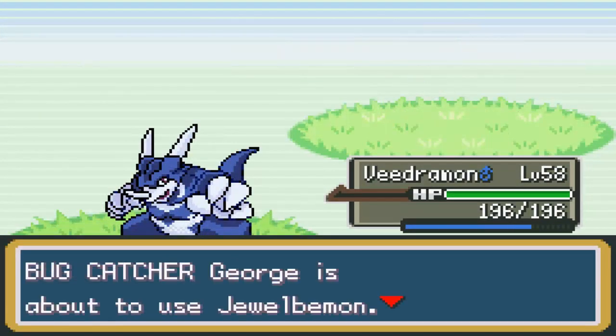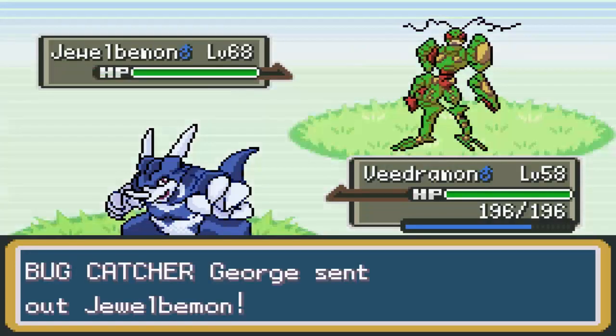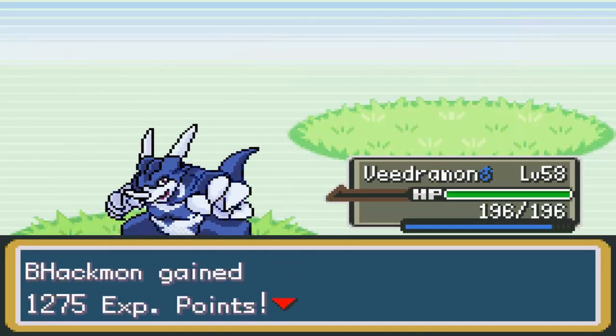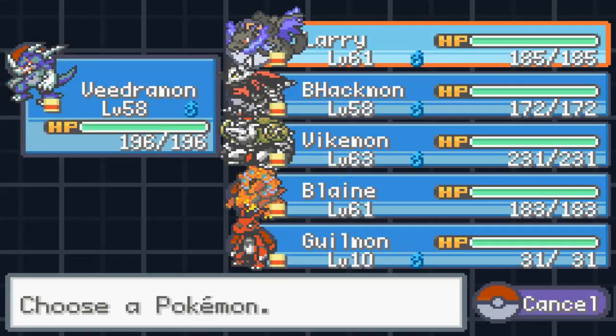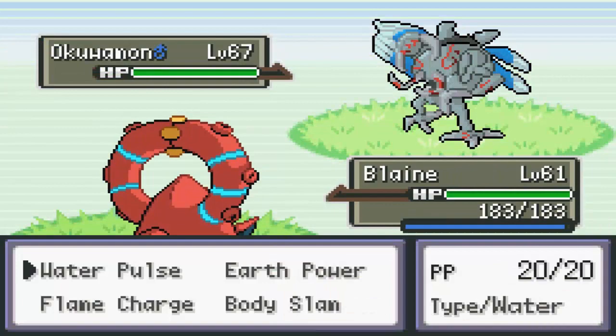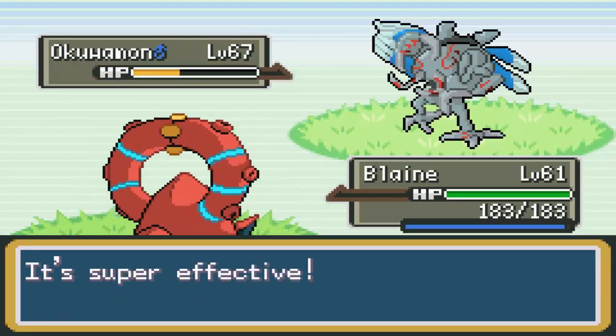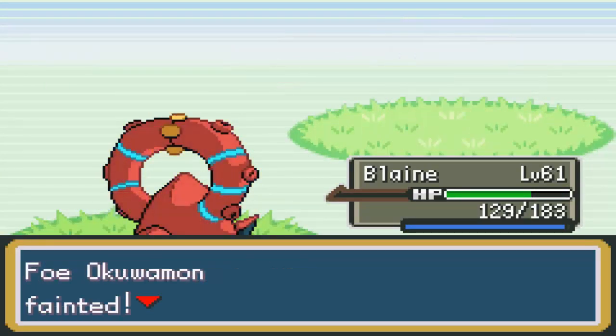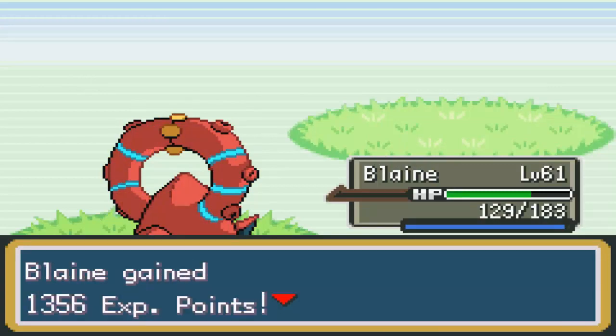Anyway, we're just going to Thrash and we can stay in on Jewelbeemon. It's actually fast in this and we get the crit, so that was nice. Most of our Pokemon are super effective against Bug types. I thought it was going to be Grass, but either way, works out for us. We should have no trouble.